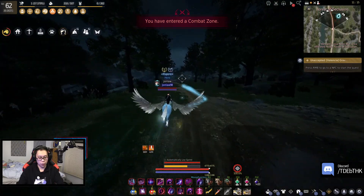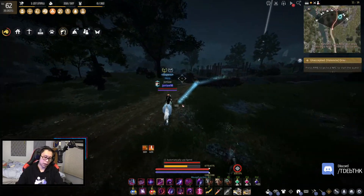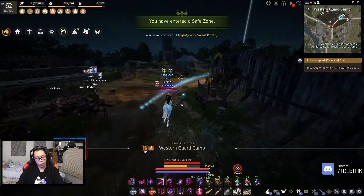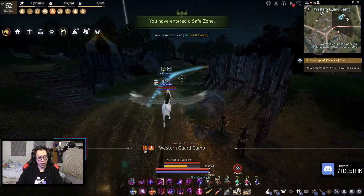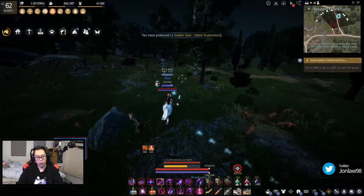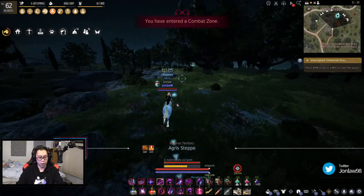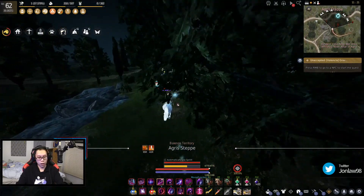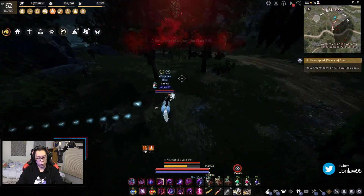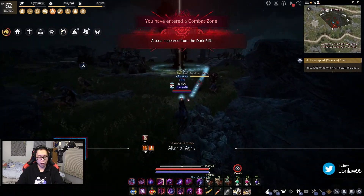The last thing we enhanced successfully was Fallen God armor — got it to DUO. For Fallen God, I used around an 80 stack for base to TRI, maybe a 60. Then from TRI to DUO, I started clicking at 110 and hit it around 140. Honestly, it wasn't that bad.